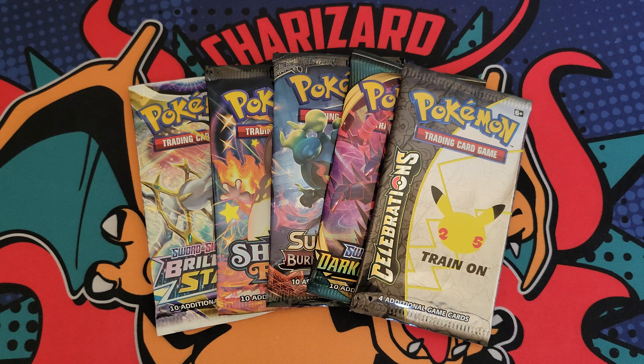Let's see what we can get out of this last pack and then wrap the video up. Here we go — Carablast, Clefairy, Cherubi, Corsola, Reverse Grottle, and then — oh my gosh — a Pikachu V Full Art!